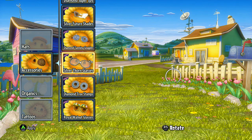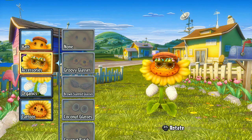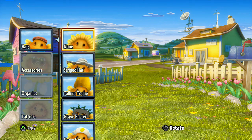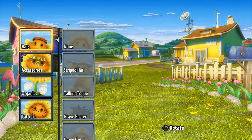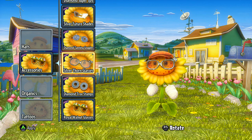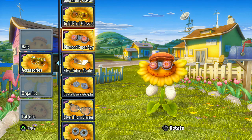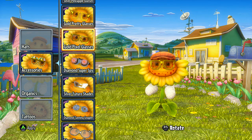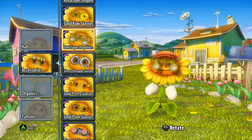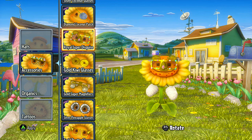Oh, here they are — I was like, where are they? They're right here, you can barely tell because the background is mostly covered up. The walnut glasses, the diamond tree stumps, thorn glasses, tanning goggles, future shades, super spy. As I'm scrolling through these things, the gold pixel ones are pretty cool. You can see that all they did is really recolor the existing ones, so I'm definitely disappointed — I really wish they could have made a couple of new things. This feels a little cheap to me — they just applied a gold filter to everything.